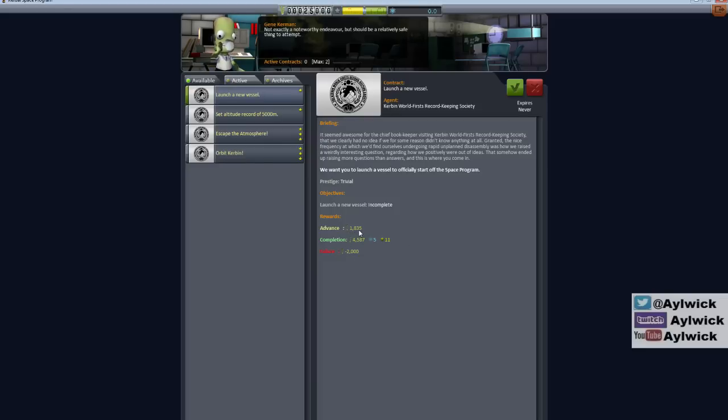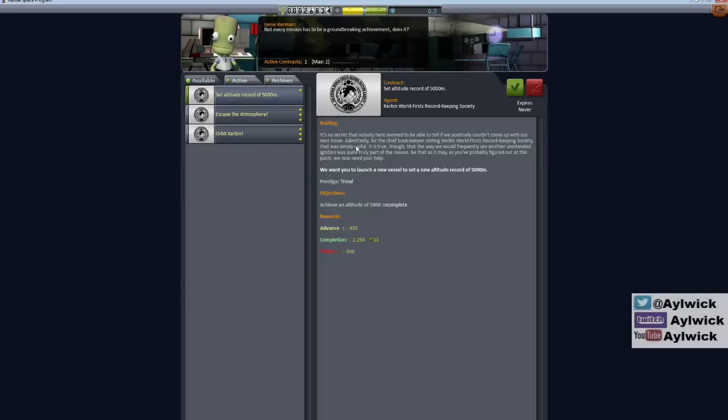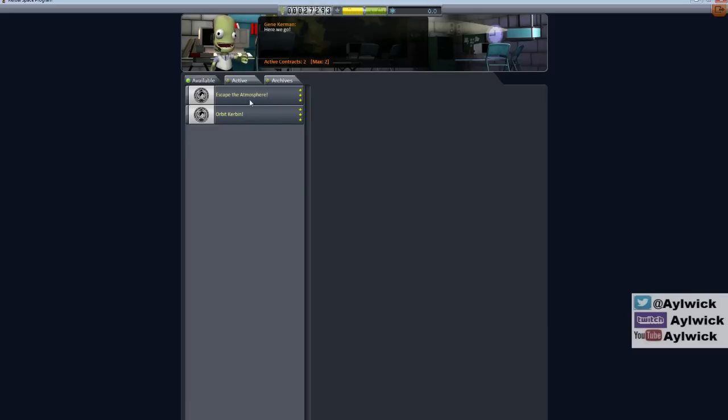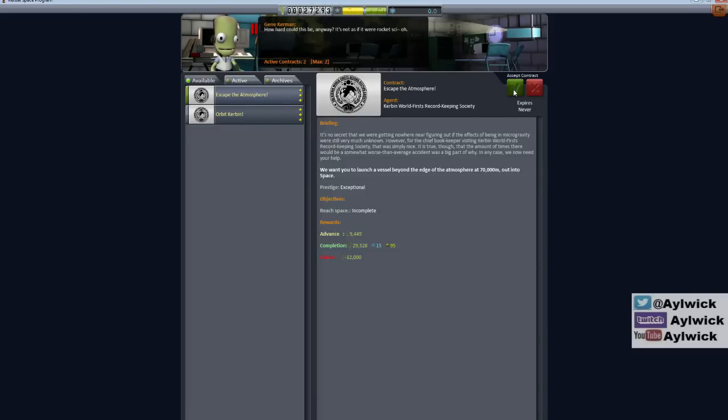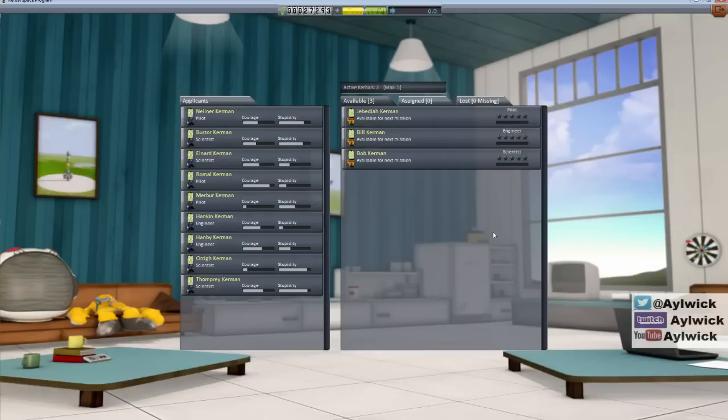I get 1,800 as a start but we'll take that. The next contract is to set an altitude record - got to get to 5,000 meters, gives me 500 to around 2,300 plus some reputation. I can only take two contracts at the moment because of the current level we're at, so we'll stick with that.